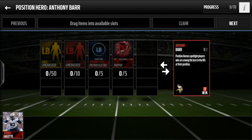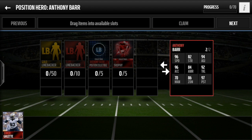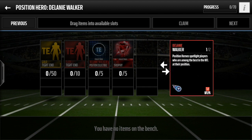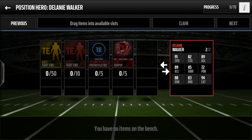Let's go through the stats. Anthony Barr has 96 speed, 96 acceleration, 84 awareness, 92 tackle, and 97 pursuit — that's pretty nice. The 97 pursuit is one of the stats you really like to see, and the low awareness means you can boost him to a 99 very easily. Delaney Walker has 91 speed for a tight end — very, very nice — 82 strength, 89 acceleration, 85 awareness, and 94 catch.